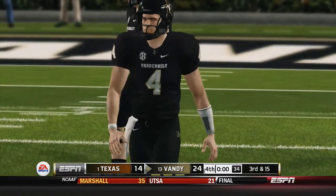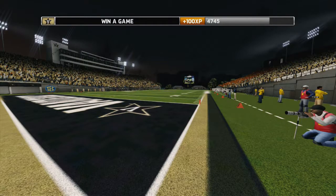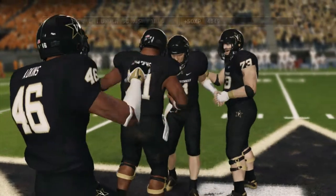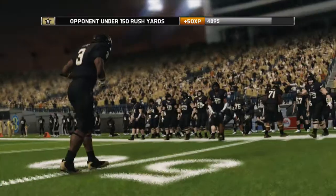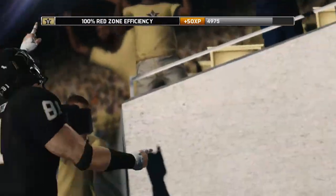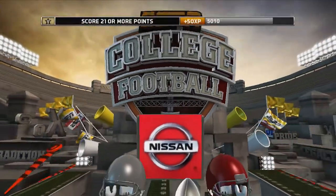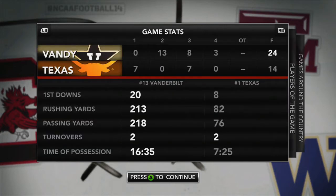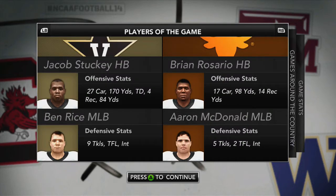Hopefully there's a big shake-up in the top 25. We come out with the victory at home to end the season. Their quarterback was at 60 yards, two touchdowns and a turnover — the rest of the team had 98 yards; they just did not do well against my defense. Stucky: 27 carries, 170 yards, a touchdown, four catches, 84 yards — just doing what he does. Players of the game: Stucky and Rice. Big plays by playmakers.